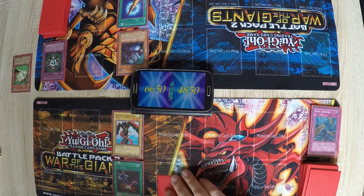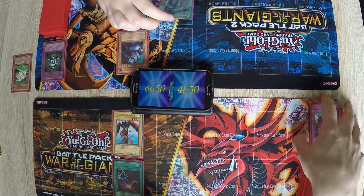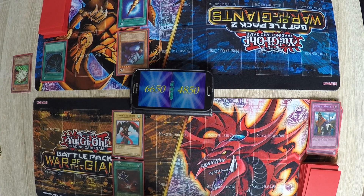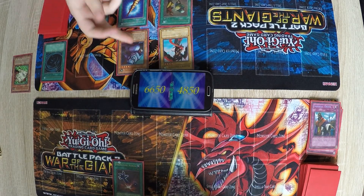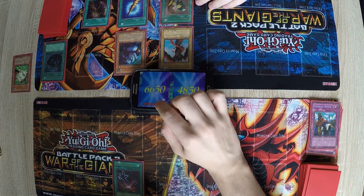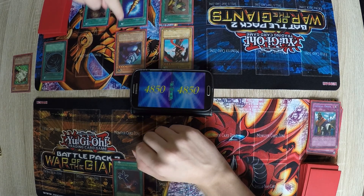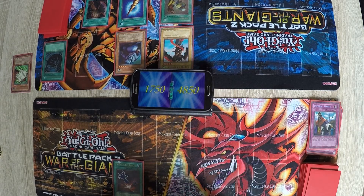Draw. And in your draw phase I'll activate — oh, Jake! Alright, Slash Tier to your Harpie's Brother. Then Axe of Despair on my Giant Rat. Battle phase — that's 180 damage. And 3100 attack. Then it's your turn.